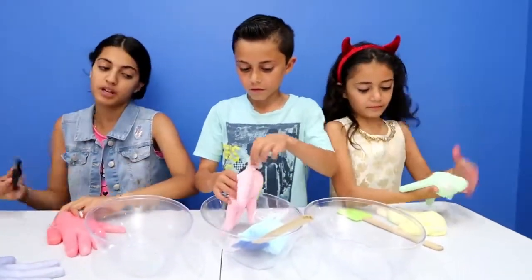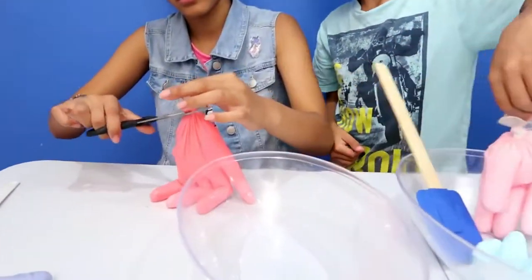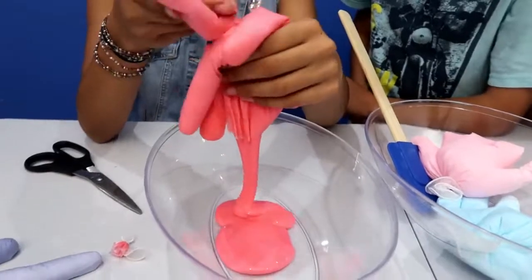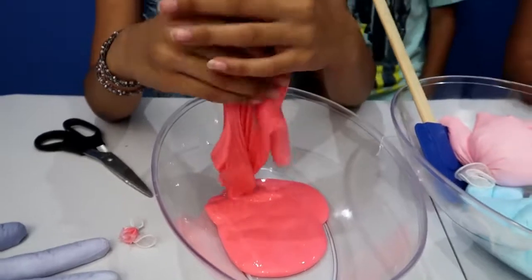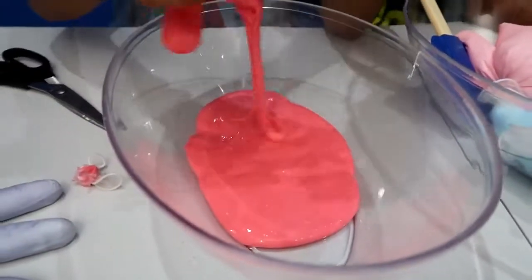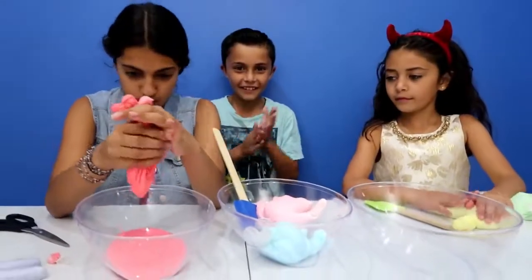So we have scissors here. I'm gonna be cutting them for you guys. I'm gonna cut my fingers. You can cut the fingers. Cut the fingers. Or you can just do that. Very pretty color. It's really pretty. It's really nice. I think I'm gonna start with the pink first and then put a layer on.